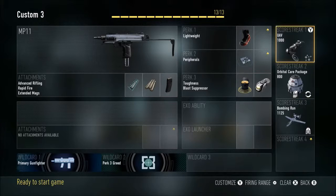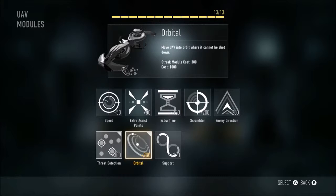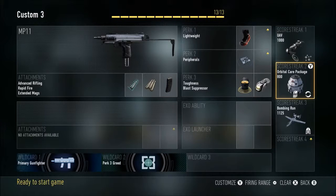For scorestreaks: number one I'm using UAV with Orbital and Third Kidnap — not that you need the detection. Orbital Care Package I'm using Double Tap and Better Odds.